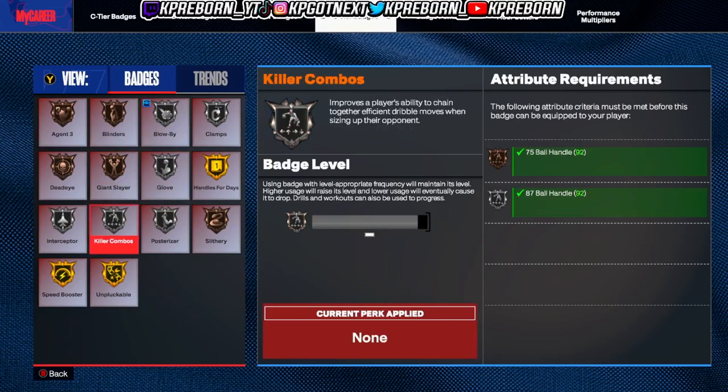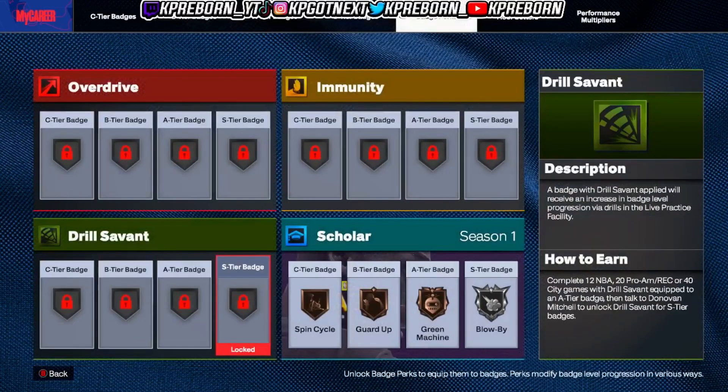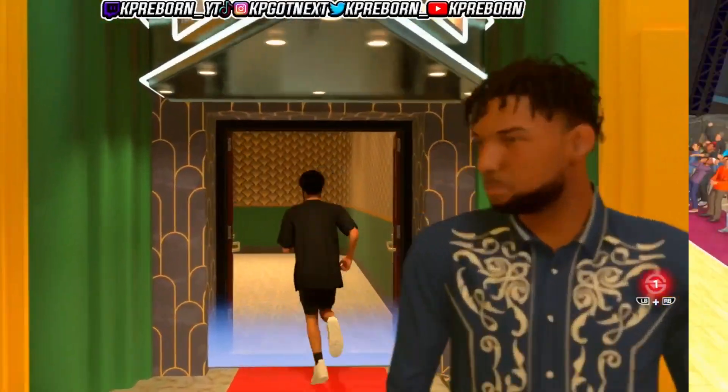For his S tier badge — I'm not going to lie, this build is actually nice. He got his Scholar maxed out with all of these badges. But let's hop right into game one in the theater. I'm excited to see what we do on this build.